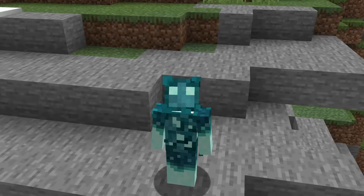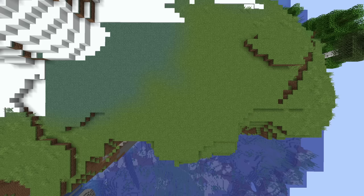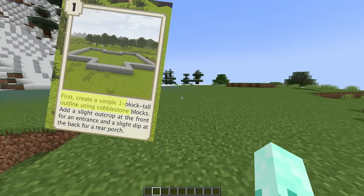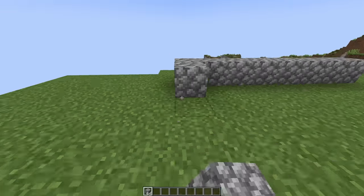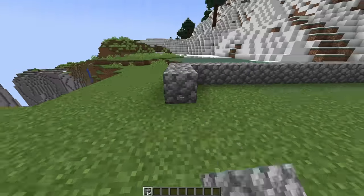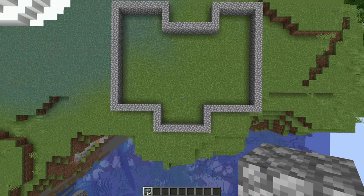To get started on these builds, I needed to find a good spot to put them. I think I found a good spot to build my base, so what are the first steps? Looks like we've got to make an outline of cobblestone. And with that, the basic outline of our house is complete.